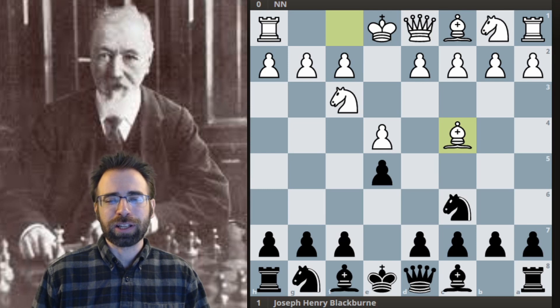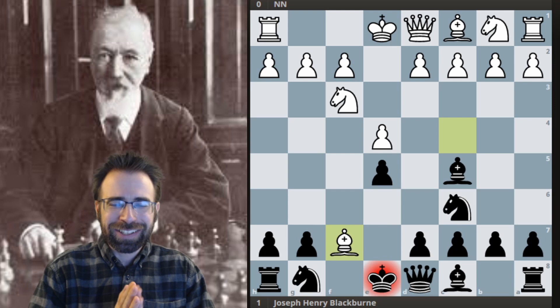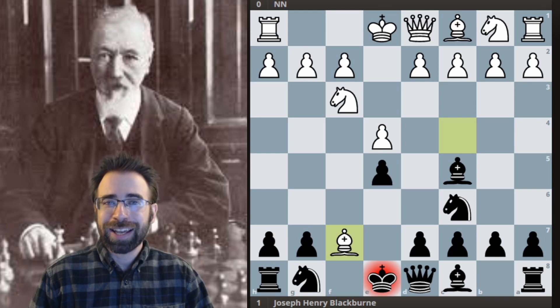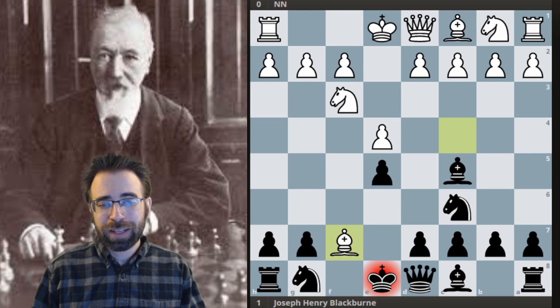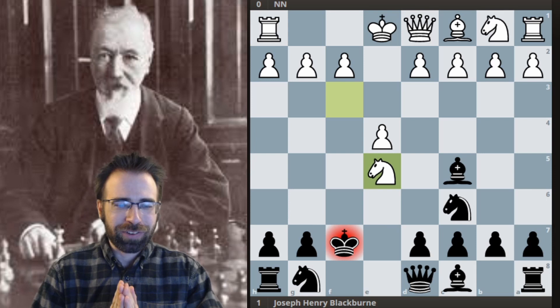We get what looks like a typical Gioco Piano, but White has decided to play the Jerome Gambit, also known as the Kentucky Gambit or Kentucky Opening. This one has been pretty popular these days — a lot of people have started playing it. It's not sound, probably not the right opening, but definitely a lot of fun. White can potentially get a huge attack here, so Black has to be very careful.